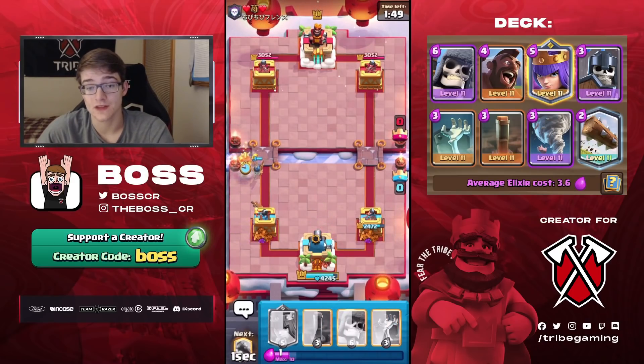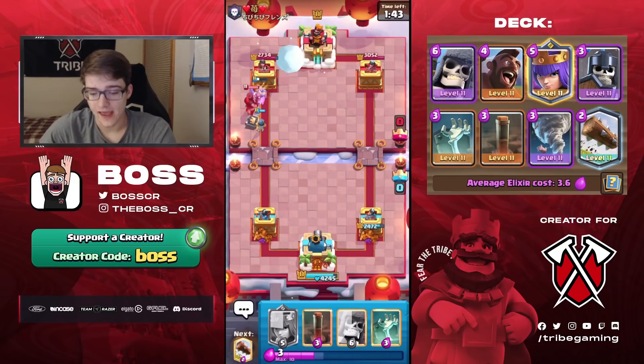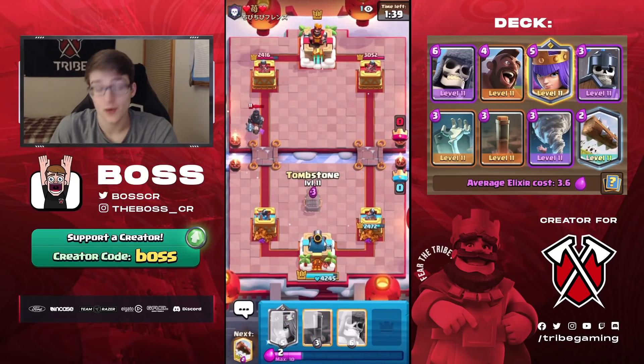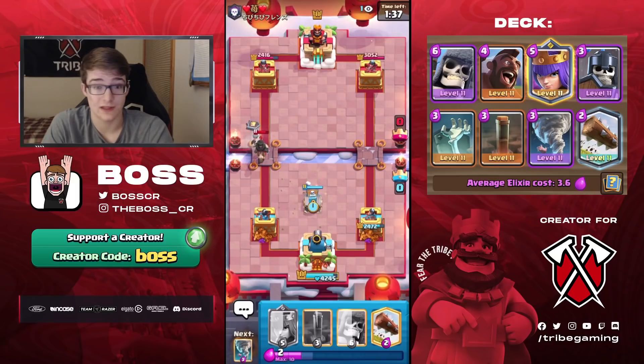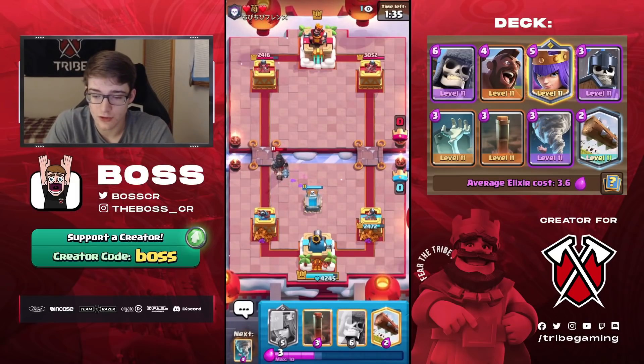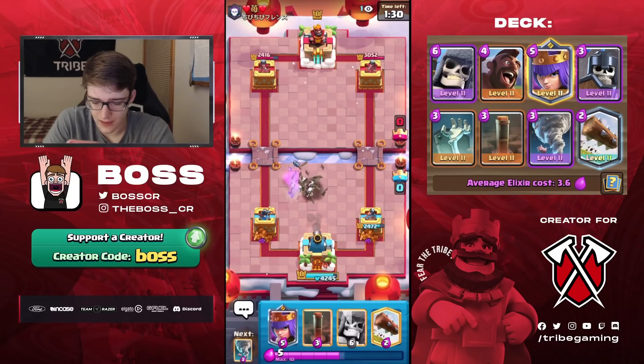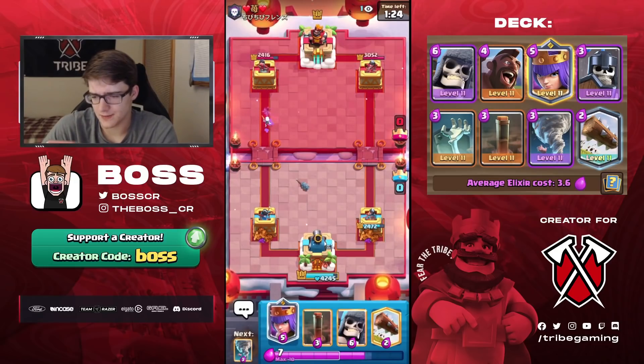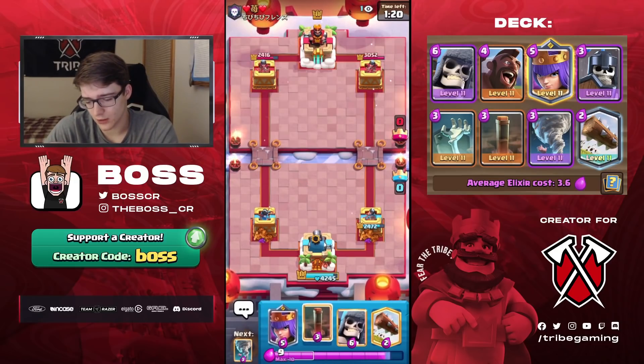I managed to fully counter that goblin barrel — really satisfying because I knew he was playing it to the left, paid attention to that, and we were able to fully counter it. With that hog we take back the lead — a perfect start. Tombstone deals with the dark prince, it almost dies in the process but still it's a three-for-four trade, pretty good value.